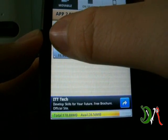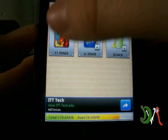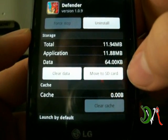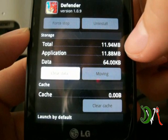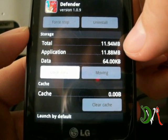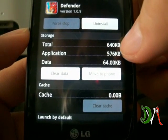Here I've got a game that's 11.95 megabytes — it's called Defender. You click it and it takes you to the screen. As you can see the total is 11.94 megabytes. You click 'Move to SD card' and it'll move it. Keep watching the total.